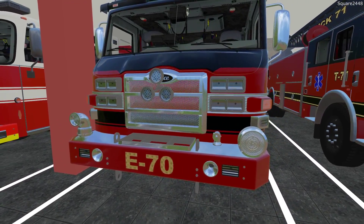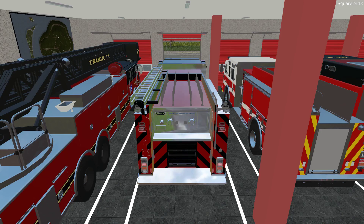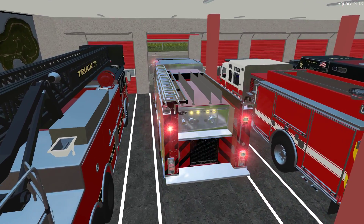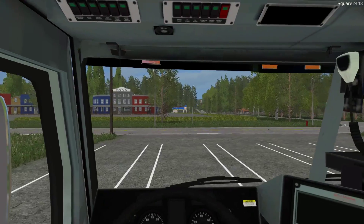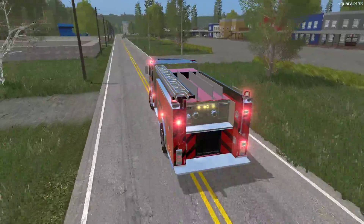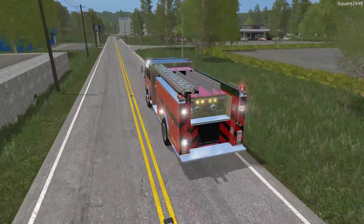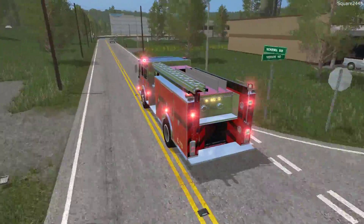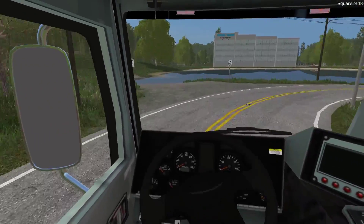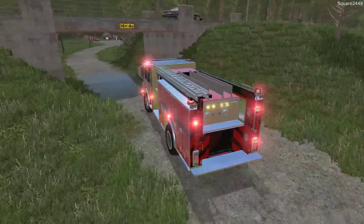We just received a call of an old front loader on fire at one of the local company shops. We'll be heading over there in Engine 70 — this will be the only truck for this call and it should handle it. We'll get our lights and sirens going. This is one of our older engines but it should do a great job. We're going a little off-road, so we definitely don't want to take our newest engine. Going through a little bit of water here — the clearance is actually pretty good at about 14 inches.